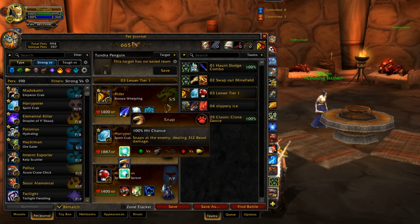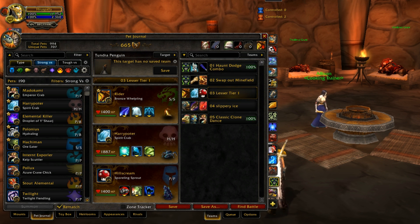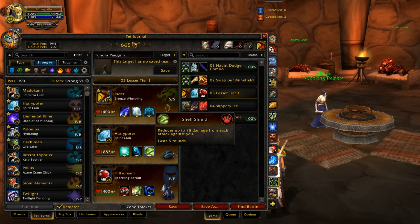For Spirit Crab I usually just take Surge and Shell Shield, and for the first slot I take Amplify Magic over Snap because I want him to be a viable Terrorclaw Hatchling destroyer — when the Terrorclaw Hatchling goes for a dodge you can just throw up Amplify Magic or Shell Shield.